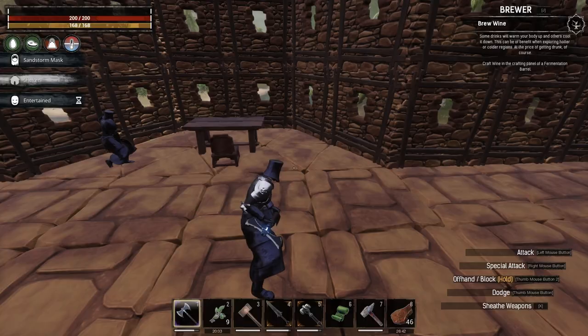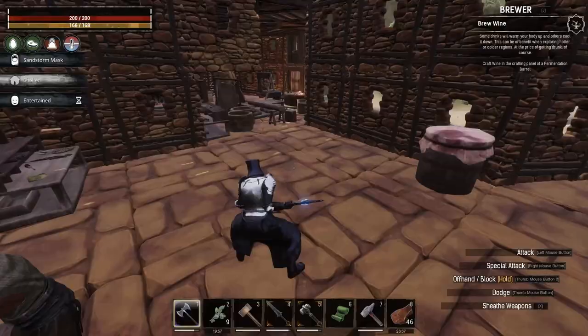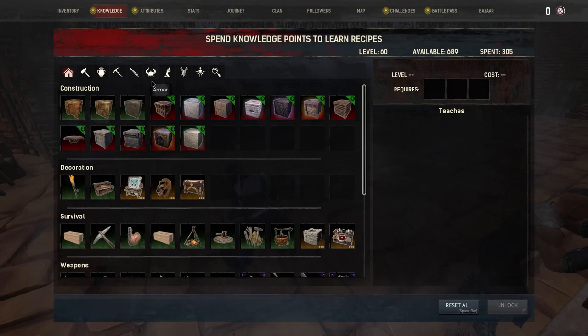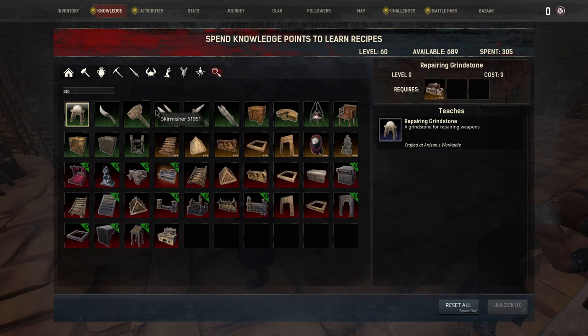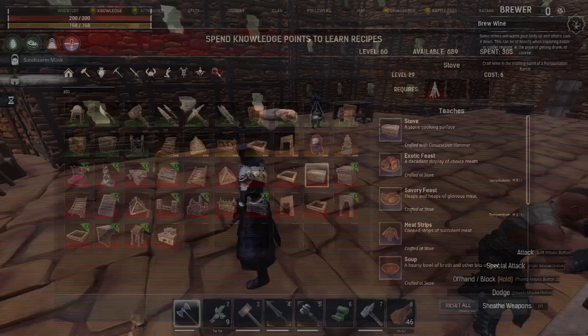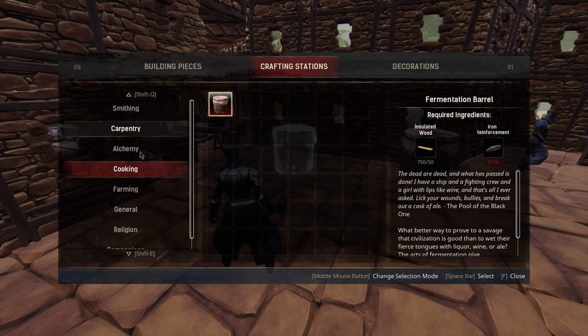Alright, we're going to make the purified water. What we need to make first is a stove. Let's see if we got that opened up - it's going to be in cooking. What the hell is it called? Stone oven, stove right there. Let's see if it's open. Let's go to our hammer - hmm, it would have been in cooking.